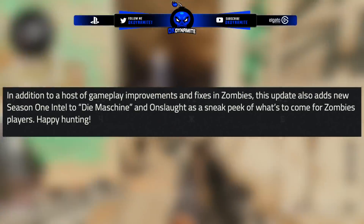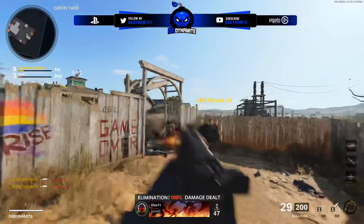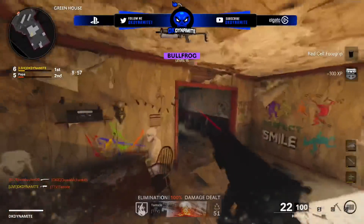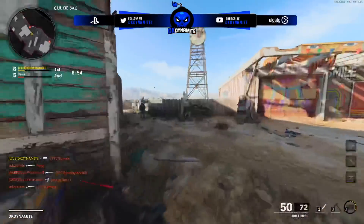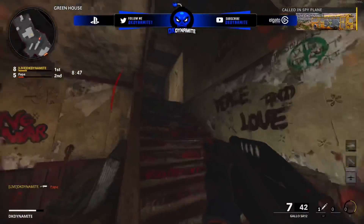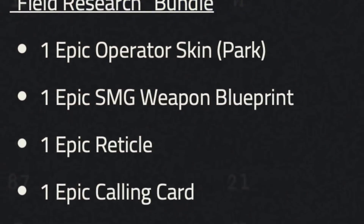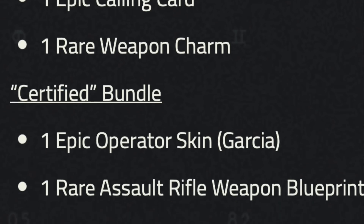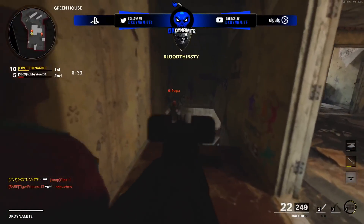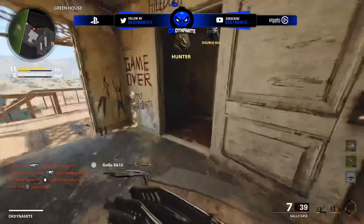In addition to gameplay improvements in zombies, this update adds new season one intel to the Mauer and Onslaught as a sneak peek for zombies players. I have a video on that intel ready and will drop it soon. We also have two free bundles going live today at 10 AM Pacific — the Field Research bundle and the Certified bundle — both including epic operator skins, weapon blueprints, epic reticles, calling cards, and weapon charms. I'll post footage of these on my Twitter and possibly in a future video.